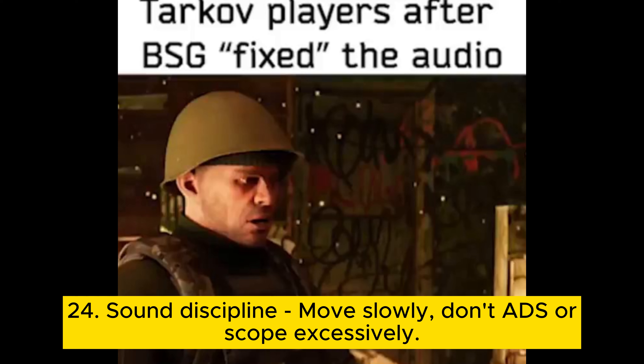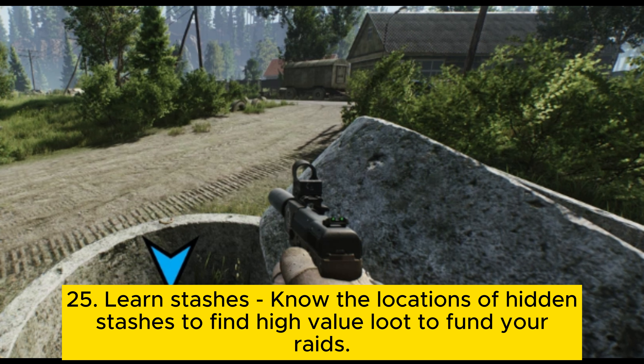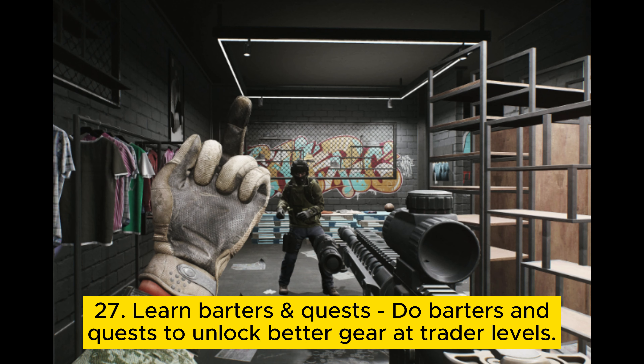Tip 24: Sound discipline. Move slowly, don't ADS or scope excessively, and reduce the sounds you make. Tip 25: Learn stashes. Know the locations of hidden stashes to find high-value loot to fund your raids. Tip 26: Know when to ditch gear. If severely outmatched, ditch your gear in a bush to get it back via insurance.